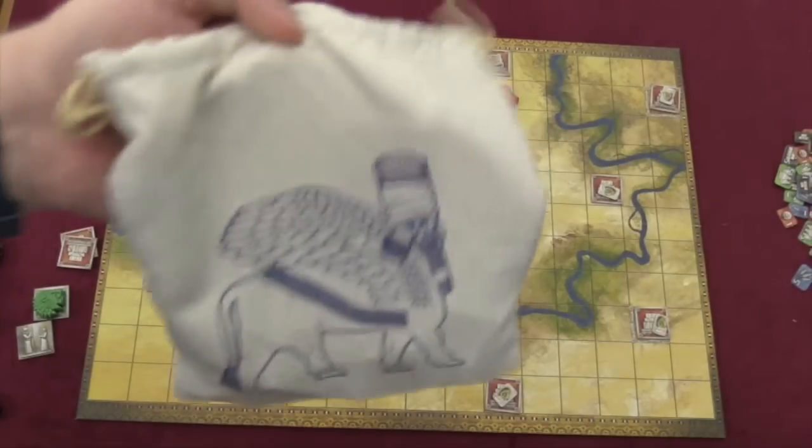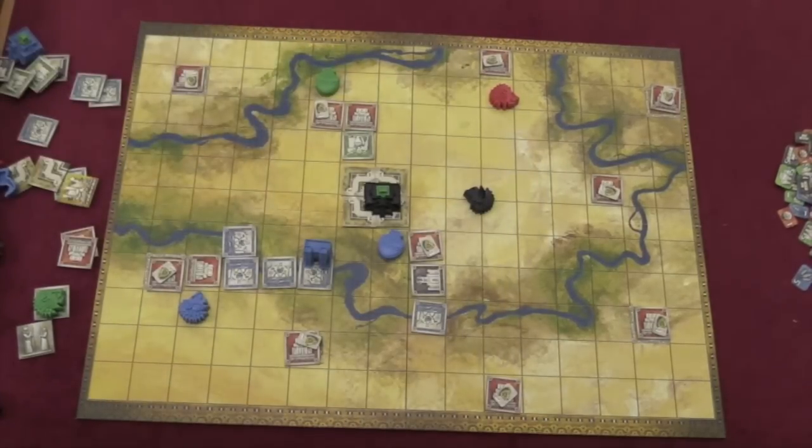The game ends when players cannot draw any more tiles, and scoring happens as described — your score equals your lowest color count. Tigris and Euphrates and I have had a love-hate relationship. I've played it probably over 50 times since it came out. The first game I hated it, the second I thought was pretty good, the third I loved, and the fourth I hated again.